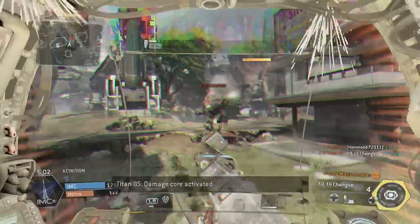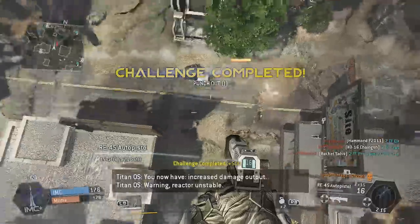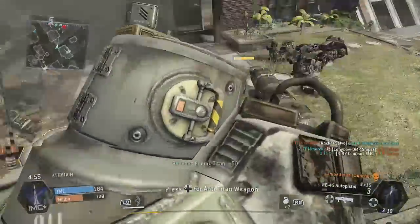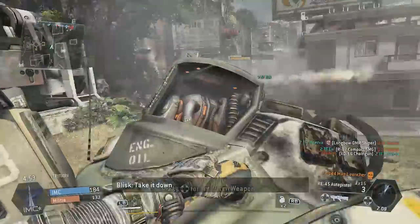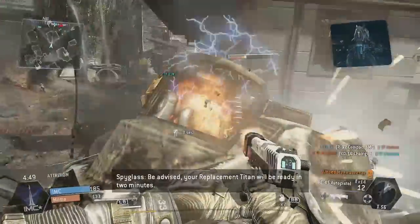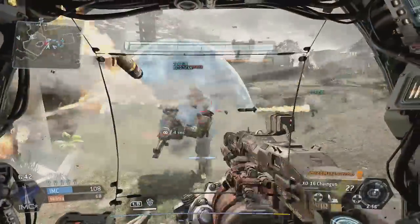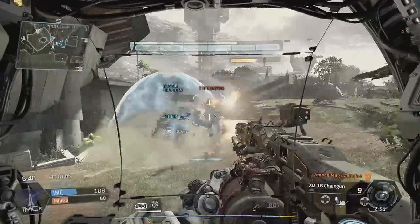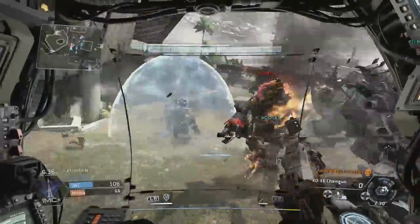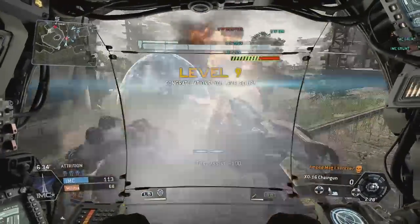L'iezione volontaria o meno potrà essere sfruttata per atterrare con precisione sulla schiena di un Mech nemico. Non si tratta di una mossa facile da mettere a segno, ma in caso di successo si potrà attaccare direttamente il reattore del Titan, con ottime chance di metterlo fuori gioco in tempi brevi. Tutte queste particolarità emergono lentamente mentre si prende confidenza con i controlli, rivelando la notevole profondità del lavoro svolto da Respawn Entertainment.